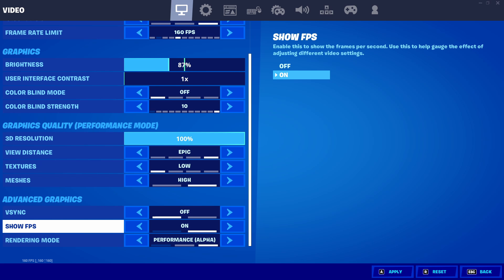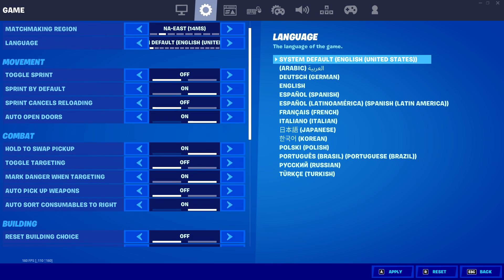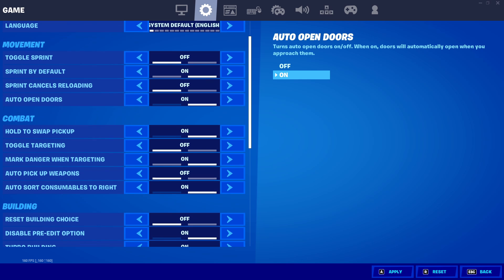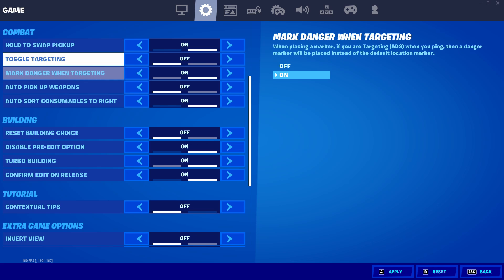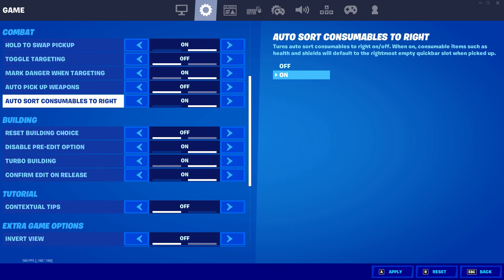Moving on to these settings, not all of these matter very much so I'll go over the important ones. Keep matchmaking region on your actual region, never on auto. Toggle sprint I would recommend you turn off, sprint by default on, sprint cancels reloading off, auto open doors on. Hold to swap pickup is a setting not many people use — please use it, you just hold your pickup button and it swaps the weapon in that direct slot so you don't need to sort your inventory. Auto pickup weapons off, and auto sort consumables to right, which sorts your medkits to the right side of your inventory.